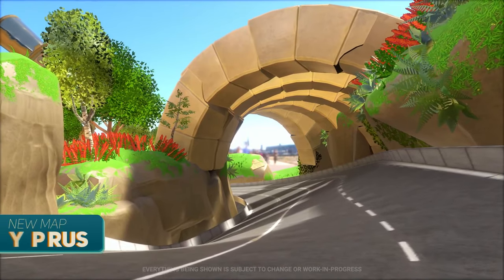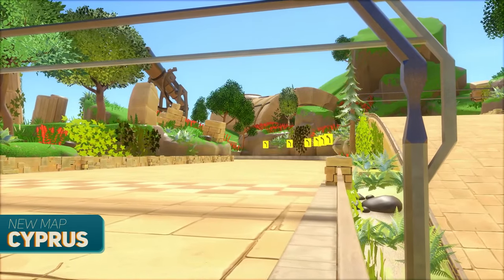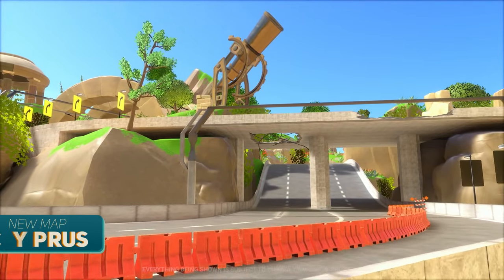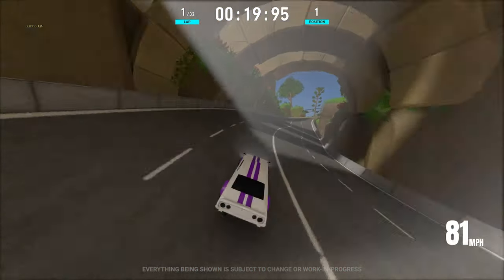Our first track is Cyprus, inspired from the Mediterranean island off the coast of Greece. This track was designed to give our players a fast-paced experience that contains about a half-minute worth of drift turns and near-vertical banks that will punish you for slipping up on any of the track's construction areas.